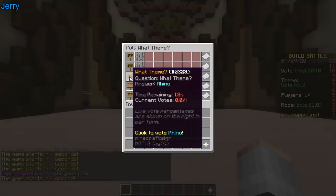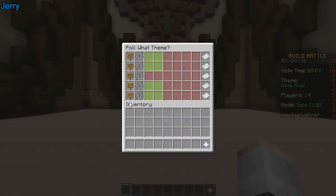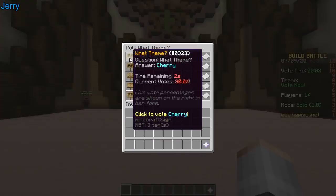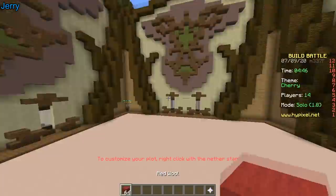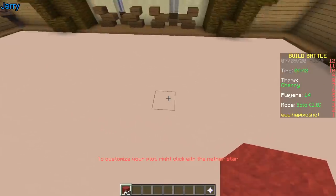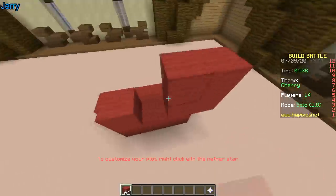The choices are cherry, palm tree, rhino, and fork. Cherry? I guess cherry. Cherry! First choice is cherry. Material: red wool. We're gonna make two red balls and connect them with a green stick.